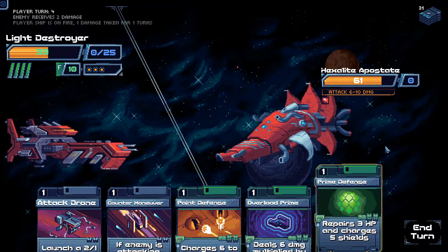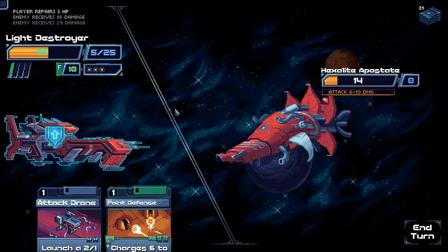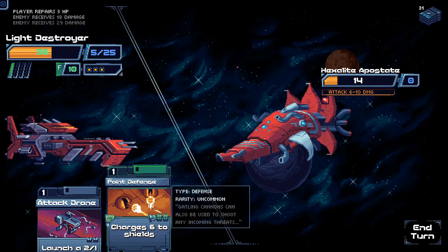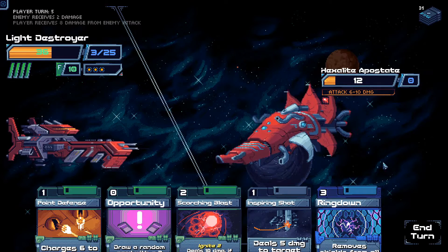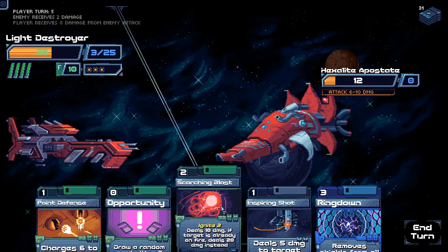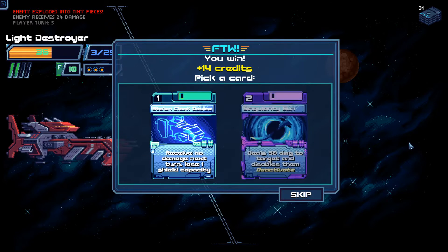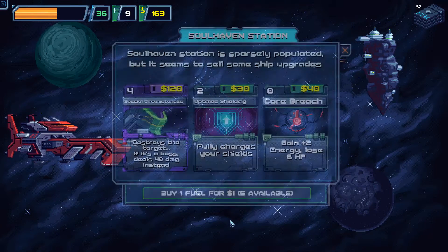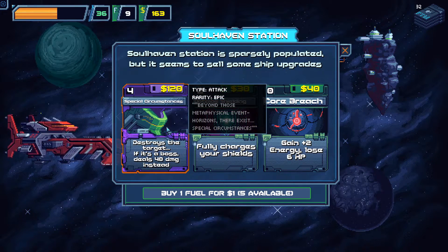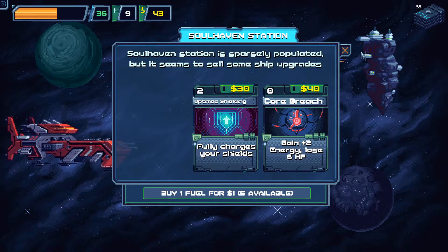Taking one damage for one turn — on fire. Prime Defense on me. Overload Prime on them. Countermaneuver as well, heal me. Point Defense to guarantee I don't take damage this turn. Scorching Blast to finish off the job. Stolen cloaked with a Singularity Gun — deals 3 damage to target then disables them. Yes please. You can scrap something here. Special Circumstances: destroy the target, or if it's a boss deals 40 damage instead. Yes — absolutely yes. How is that even a question?